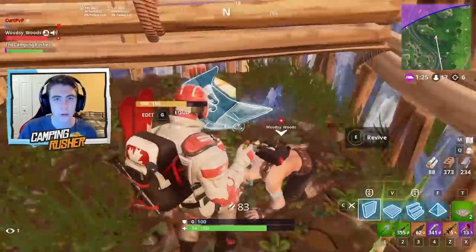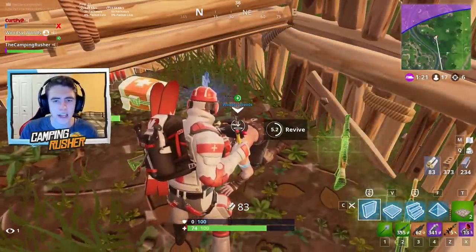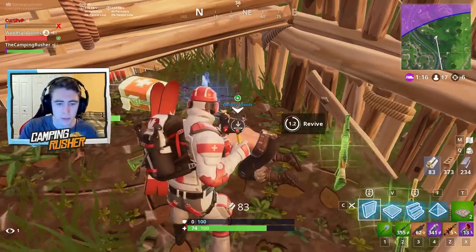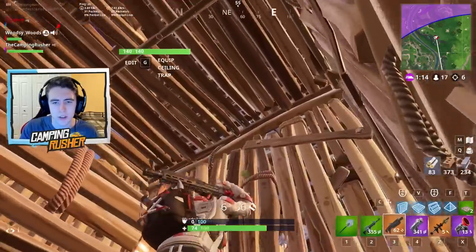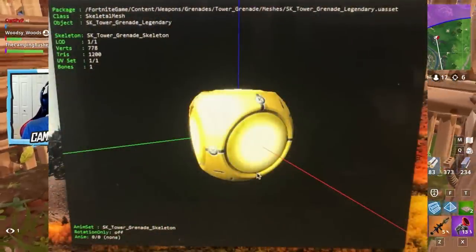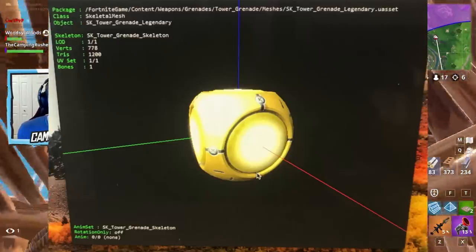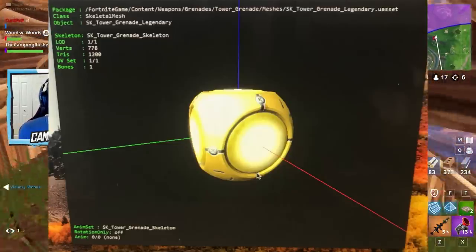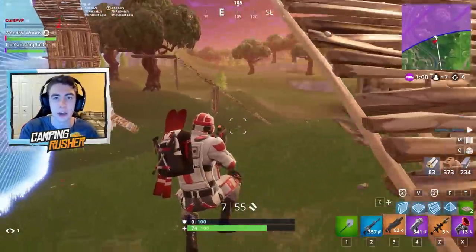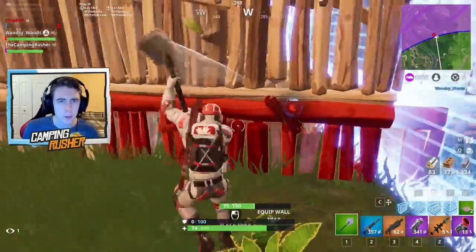Also — we've talked about this — there are leaks showing three different types of Port-a-Forts: one is the Port-a-Fort we already have, one is the spike trap arena Port-a-Fort, and one is a drill Port-a-Fort. We didn't have pictures of these before, but here is a picture. The colors could be off. It's basically just a gold Port-a-Fort and this is going to represent possibly the drill. We do have a picture for the spike trap arena as well. If you missed some of that, you can go to my all Fortnite leaks video from earlier this week.